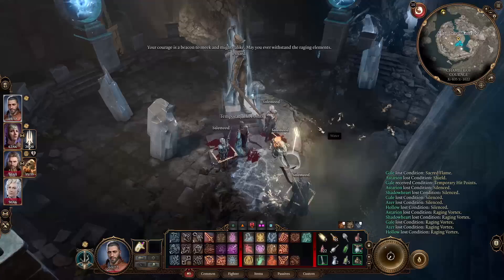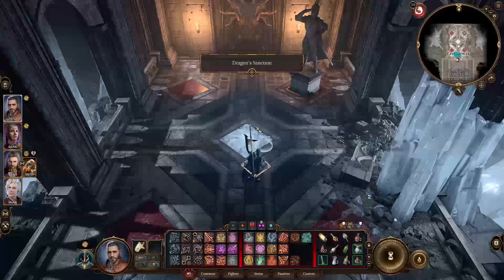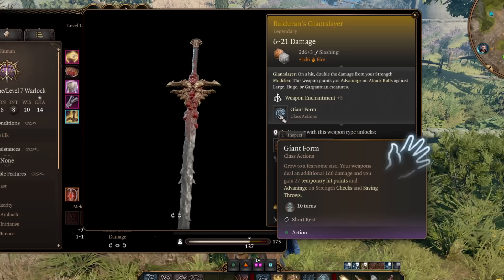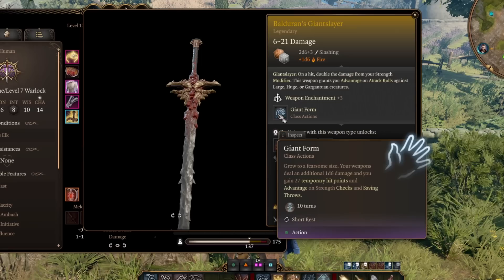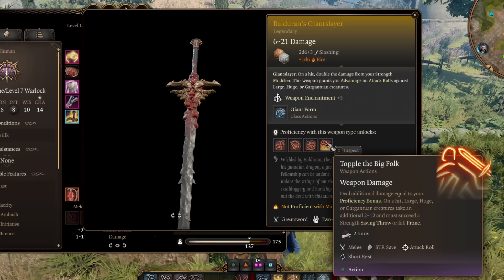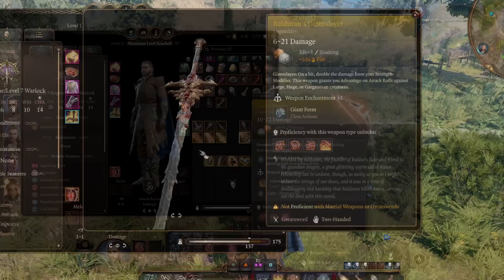Next is Balduran's Giant Slayer, a huge greatsword and reward at the end of the Wyrm Way — there's a full guide on the channel for that. Its passive, Giant Slayer, causes on-hit double damage from your strength modifier, and grants advantage on attack rolls against large enemies. It comes with two abilities: Giant Form, which causes you to grow, increasing damage dealt, granting 27 temporary hit points, and advantage on strength checks and saving throws for 10 turns per short rest — so usable every fight. And its unique attack, Topple the Big Folk, deals extra damage based on proficiency bonus and even more damage to giant enemies. If you're looking for a greatsword, it's probably the best one you can find.